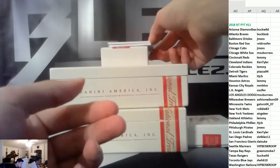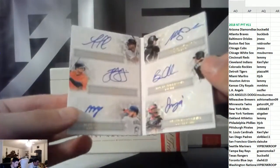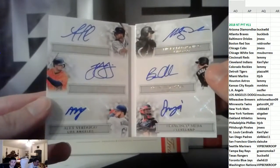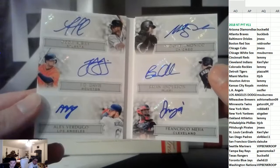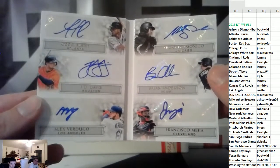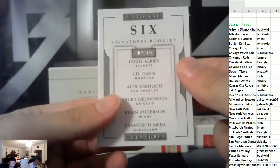Another booklet that has six autos on it — it's Ozzie, Davis, Verdugo, Delmonico, Anderson, and Mejia. Someone's winning a booklet with six autos. Two of ten — that is sick. Last box.